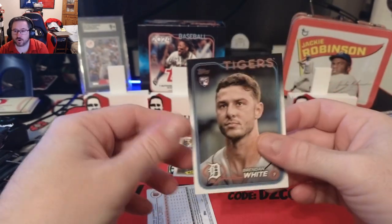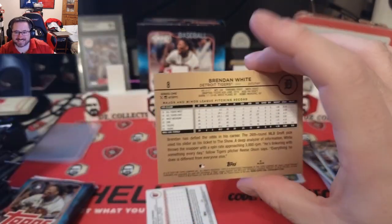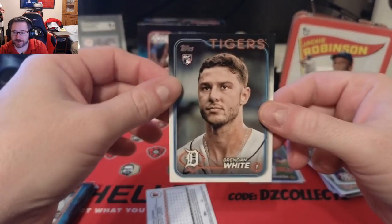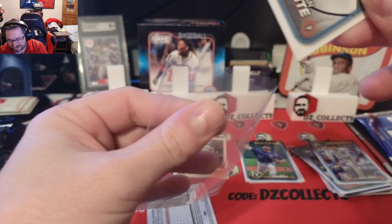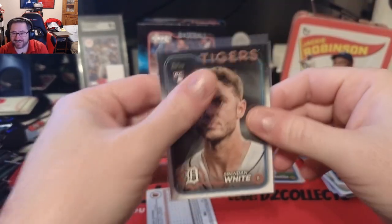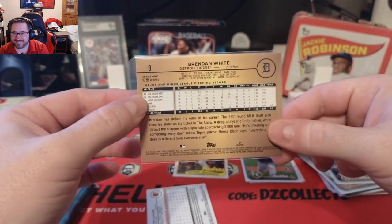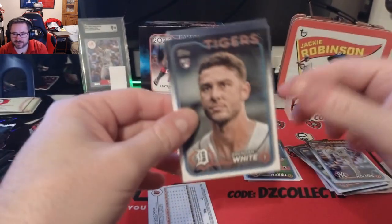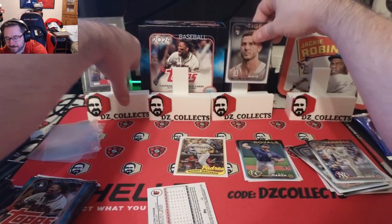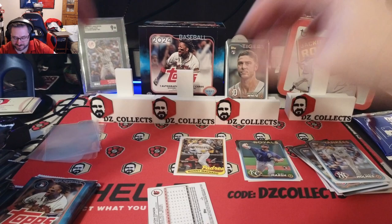We hit a gold mirror — Brendan White for the Tigers! I was like, that's a weird photo, so I flipped it over — gold mirror in the second pack of Brendan White rookie for the Tigers. This year the whole back is gold which makes it easier to spot instead of just the border. Bang, pack number two!